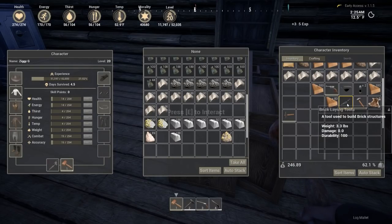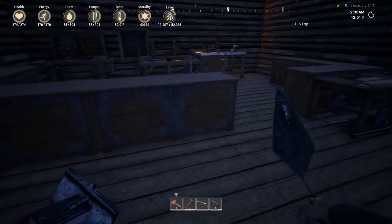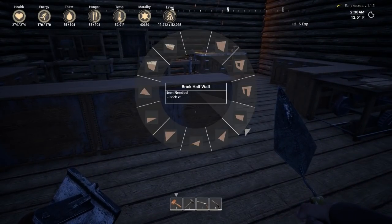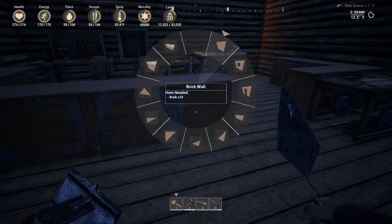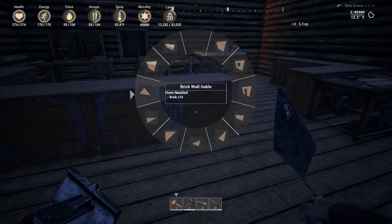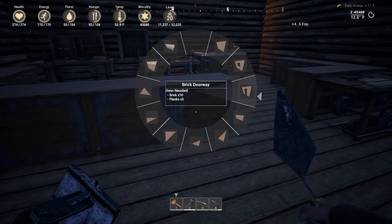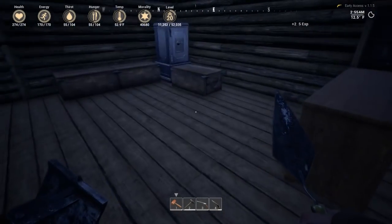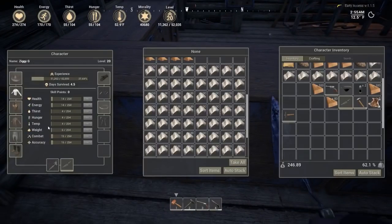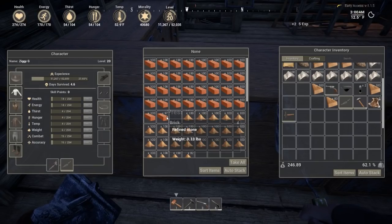Let me bring up this one and see what we actually need for the brick walls. Brick walls — oh, it's just bricks! That's actually quite cheap because I've got quite a few bricks. Yeah, it's just all bricks. What's the door — bricks and planks for the doorway? I suppose, yeah, because it's got a door frame in it. Let's grab some bricks from here.